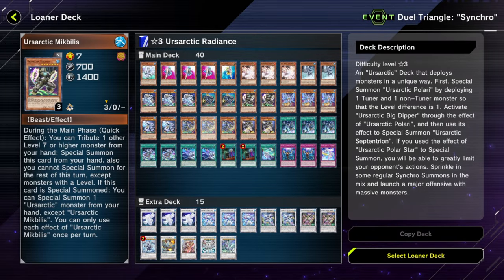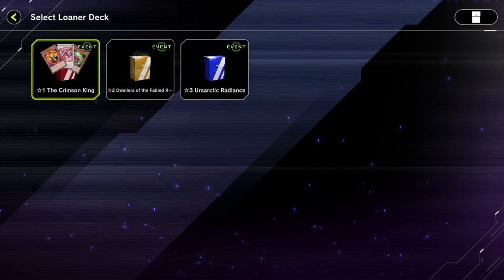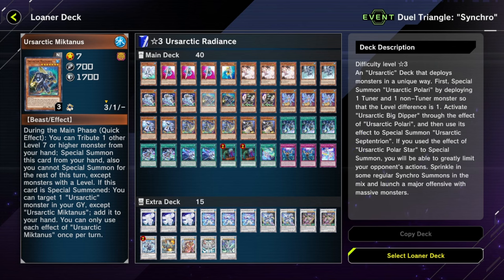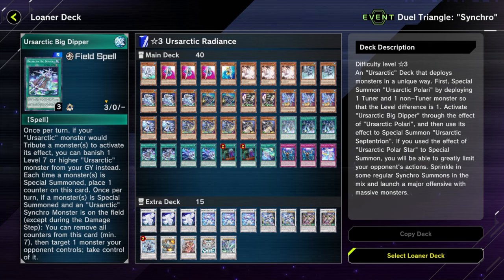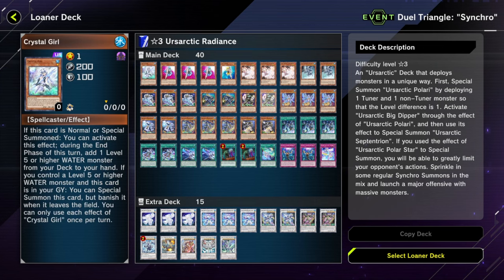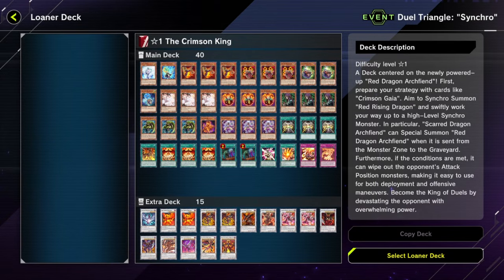Ursartic — really, Konami? These are the three Synchro decks you decide to showcase? Resonator, sure. Fabled, meh. Ursartic — are you even trying? First of all, this deck isn't even that expensive, so if you actually know how to play Ursartic, you definitely have a better build already. Build your own Ursartic deck — it's gonna be better than this. For Synchro loaners, go for the Resonator one.